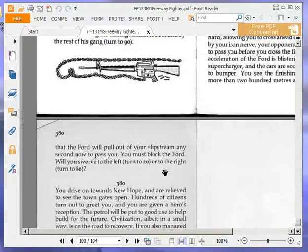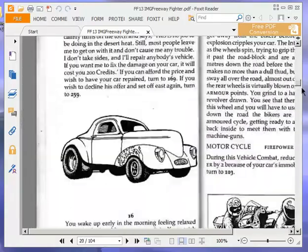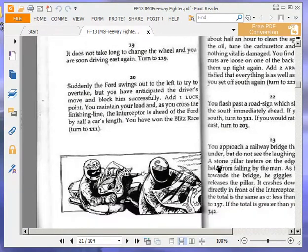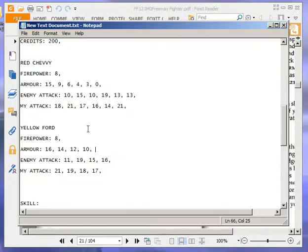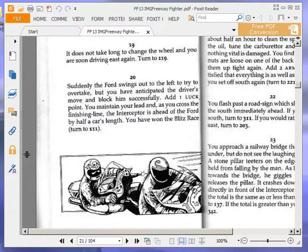We are going to swerve to the left, so we turn to 20. Suddenly the Ford swings out to the left to try to overtake, but you have anticipated the driver's move and block him successfully. Add one luck point — that puts our luck up to 10. You maintain your lead, and as you cross the finishing line, the interceptor is ahead of the Ford by half a car's length. You have won the blitz race. Turn to 111.